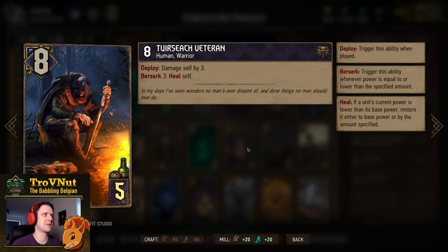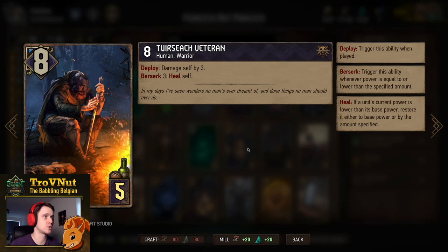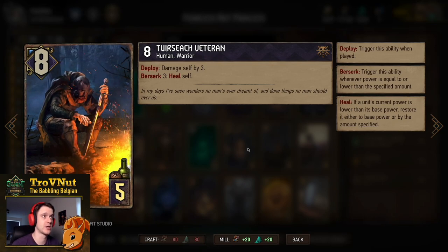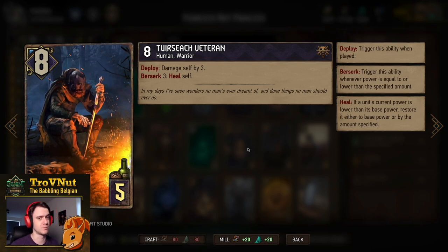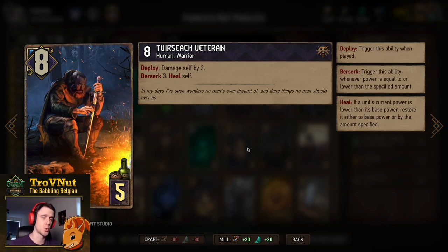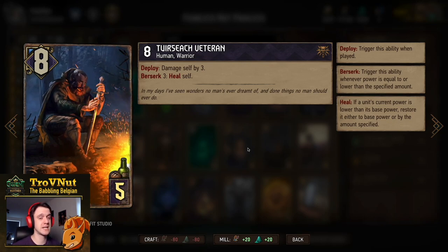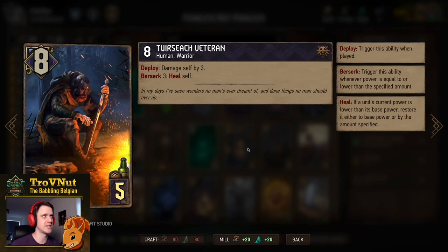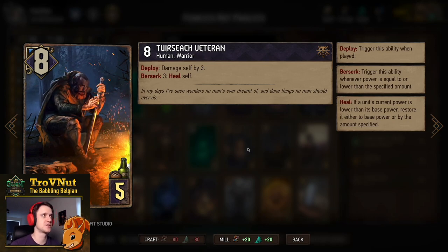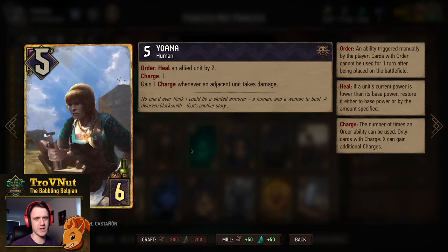A very underestimated card — the Túirsech Veteran — still has the same ability, but because of the strengthening of the archetype this has become very powerful. 8 power for 5 provisions; on deploy you damage yourself by 3. On Berserk 3 — if you hit 3 power or less — he heals himself fully back to 8. Basically an almost immortal engine where you can dump damage points on top, since he'll just get them back once he hits 3 again.